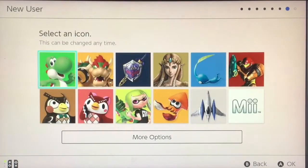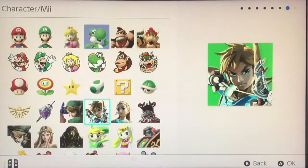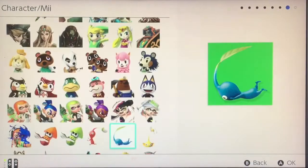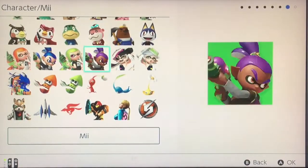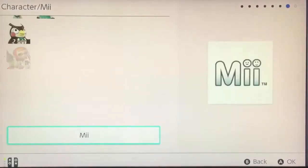This is my first time actually turning on the Switch. I know there was a Retro Link icon I saw in one of the photos released online, and I'm not seeing it here. We've got Animal Crossing, Splatoon, Samus, Pikmin... I wanted the Ocarina of Time Link. Well, maybe it's under here? No, that's just making it me — I don't want it making me.